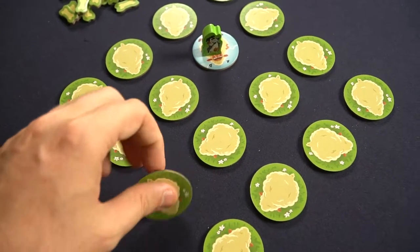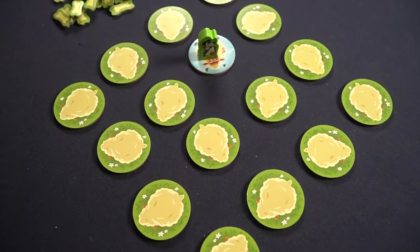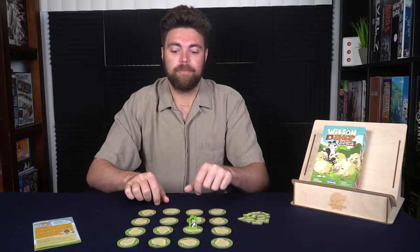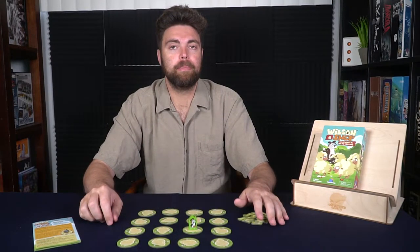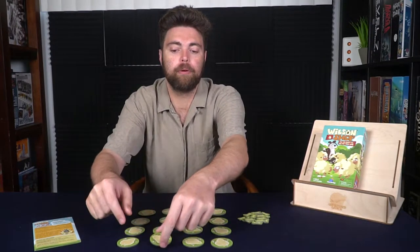The gameplay for Wilson and Shep is rather quite simple. To begin, the Wilson player selects two sheep that are next to each other — either diagonally, horizontally, or adjacent — and swaps their places, moving them basically one space. So for instance, maybe Wilson would like to move these two sheep and swap their places.